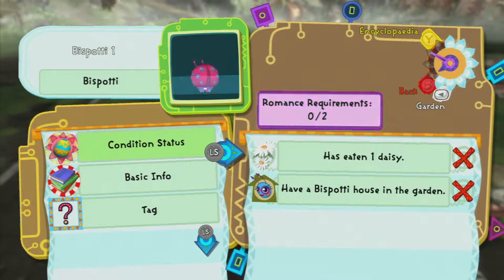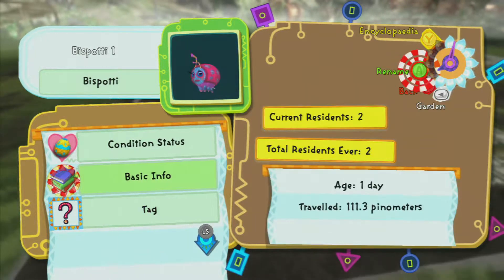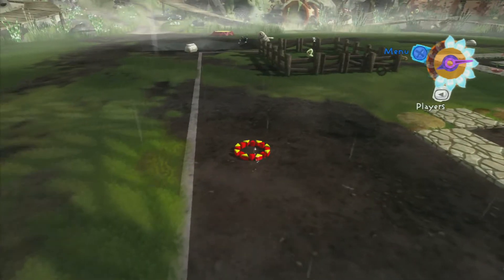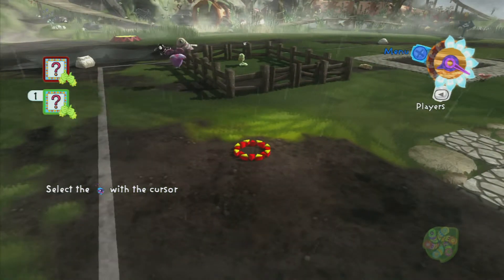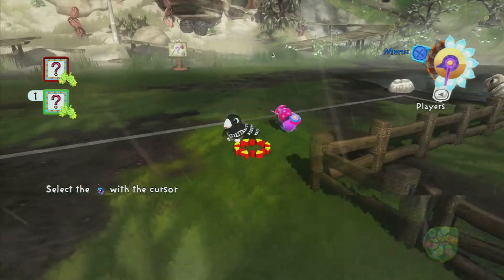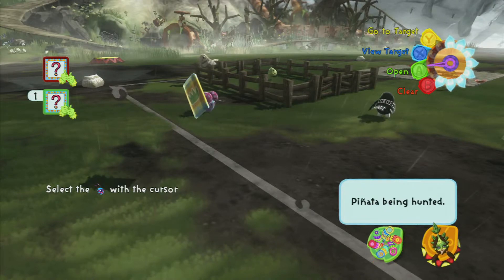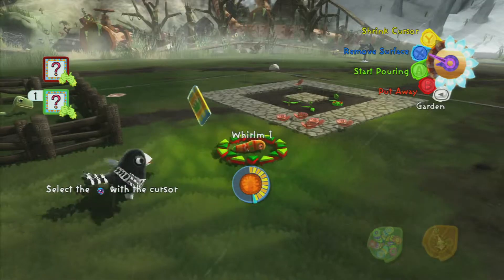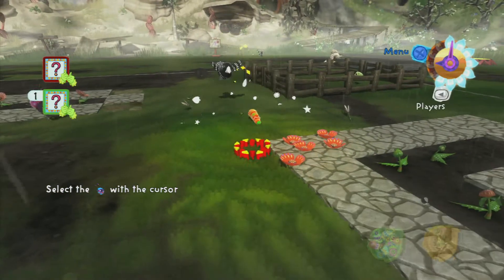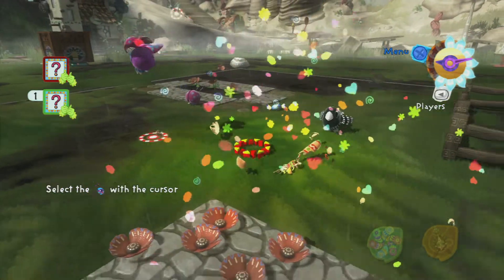Oh wait, these are romance requirements - yes they are. Okay, how do we get the candiosity to max then? That pinata is being hunted - go to target. We're getting another bird then!